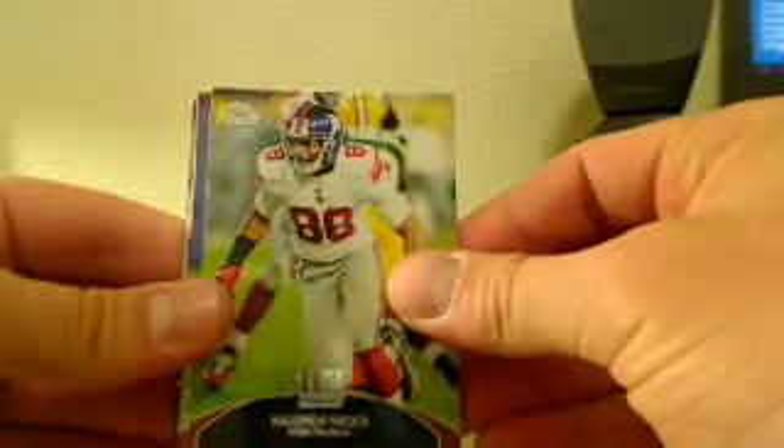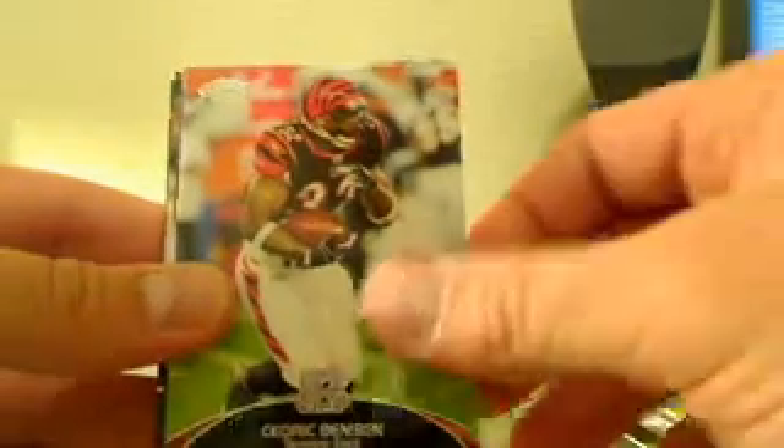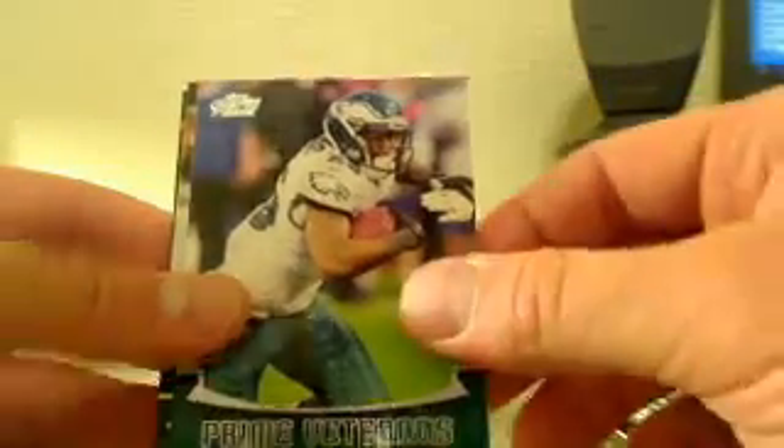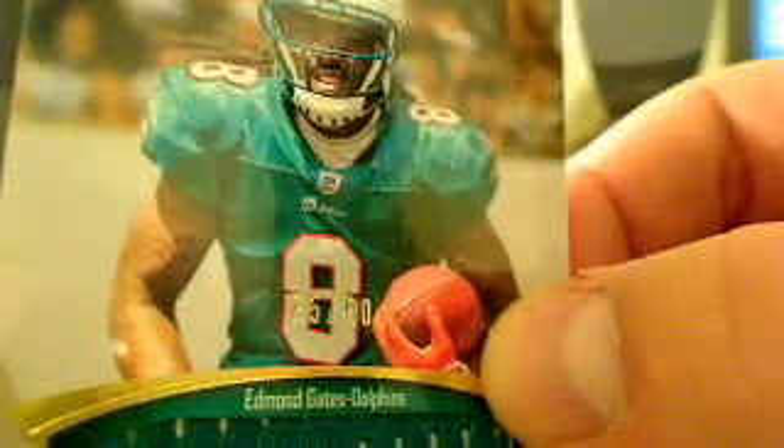Alright, we got Hakeem Nicks, Brandon Jacobs, Cedric Benson prime vets, LeSean McCoy, and for the Dolphins — 25 of 50 — prime rookies jumbo relic: Edmund Gates.